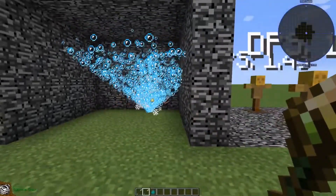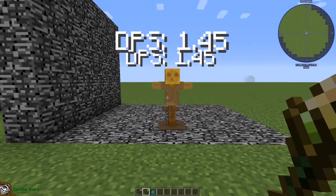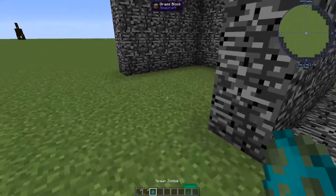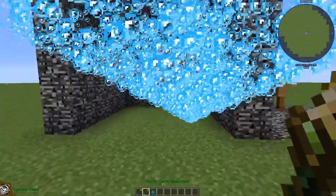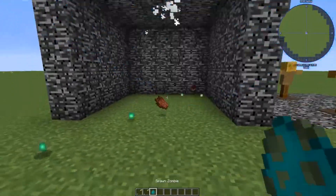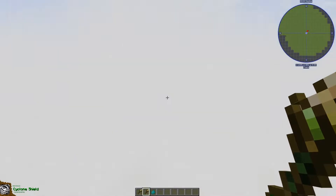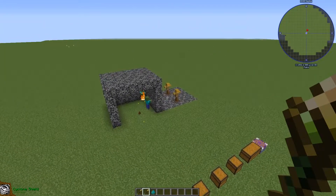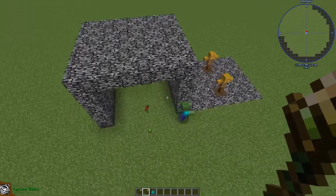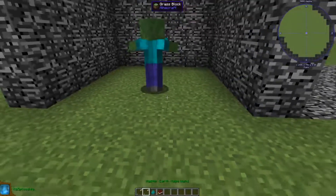The shield spell creates an air shield which will defend you from all projectiles. It's very big and will save you from all projectiles inside it, and it also deals damage to mobs and throws them away.